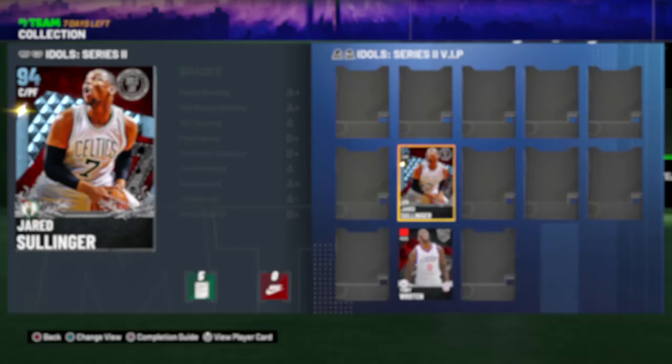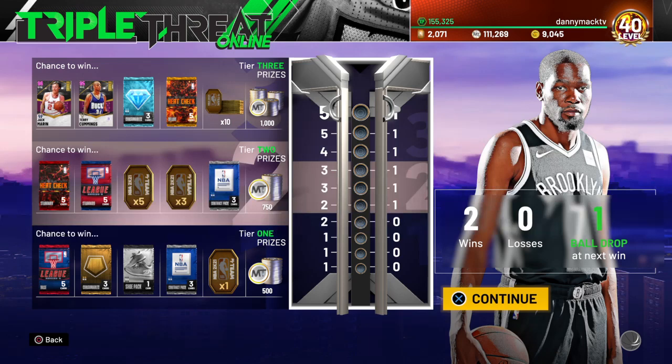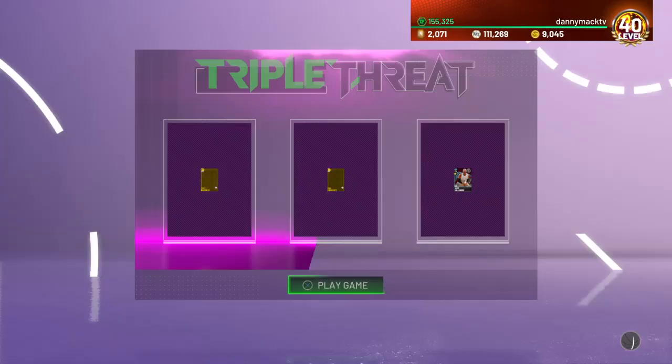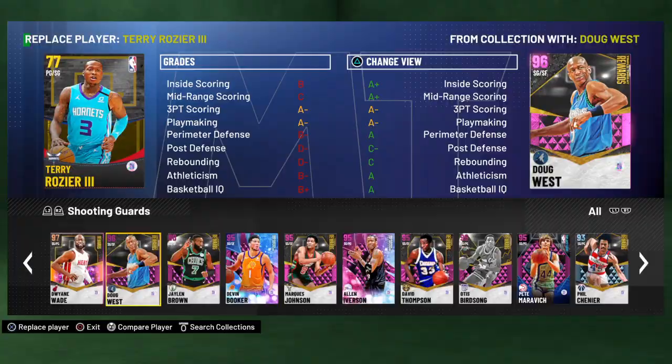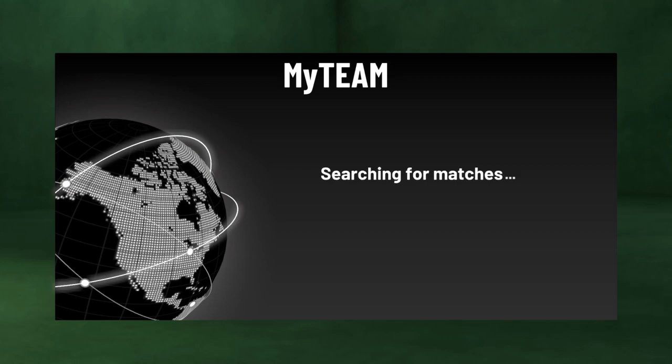Let's go ahead and play some Triple Threat Online with him. I'll take D-Wade out and Sullinger is already in there. I'll keep Kawhi, add a little D-Wade and we'll go from there. Appreciate you checking out the video — I haven't streamed in a couple days but I'll get back to it. If you're new to the channel, greatly appreciate you hitting that subscribe button, and if you can like the video that would help me out tremendously. Every video getting a like gives it a chance to get in front of more people. We're going up against Danny Granger, John Stockton, and Antoine Jamison.